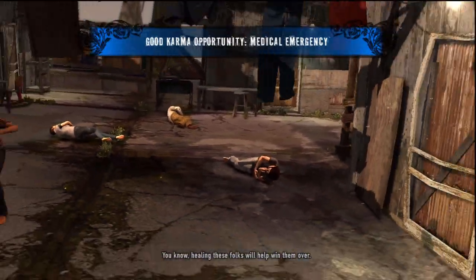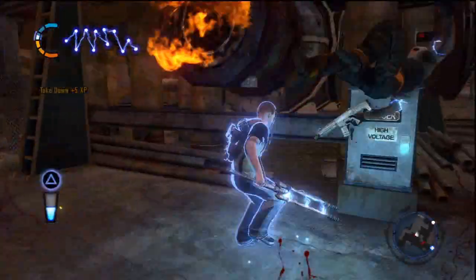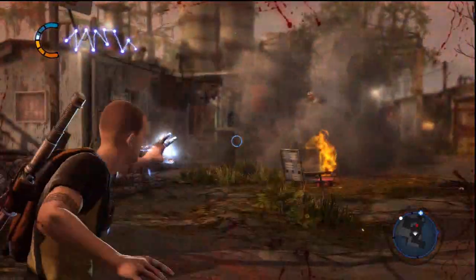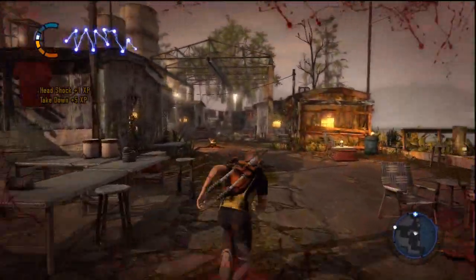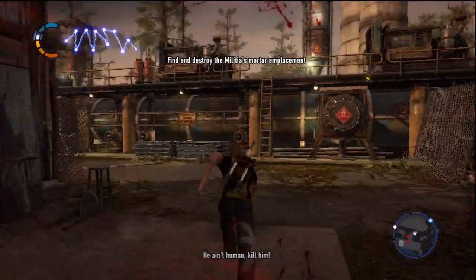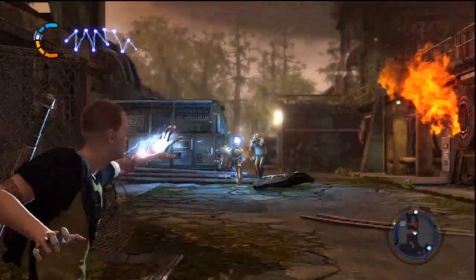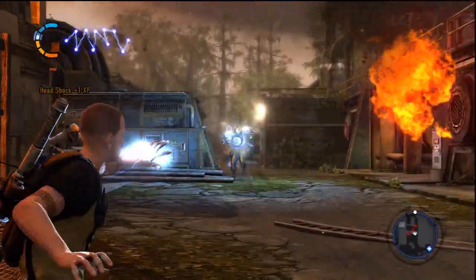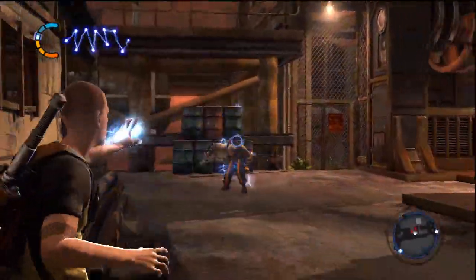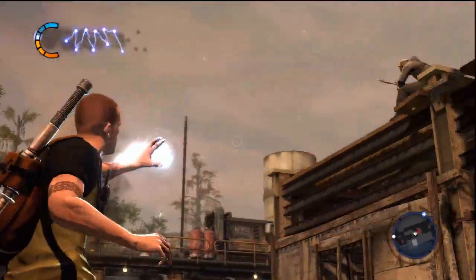You know, healing these folks will help win them over. But they're all the way over there. I don't want to have to hook it all the way. Stab them. Okay, he's got a grenade. I'm not even going to get close to them. So is there anything actually in the city that I can pick up? Maybe some Blast Shards. Yeah, I don't really like how it's not really as accurate as the first game. These Blasts. I can still get a couple headshots off, though. Apparently those aren't explosive barrels.